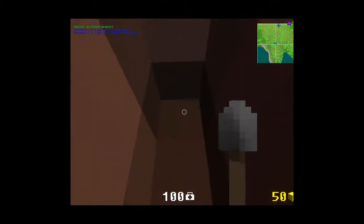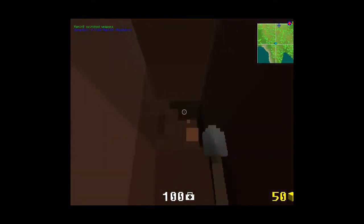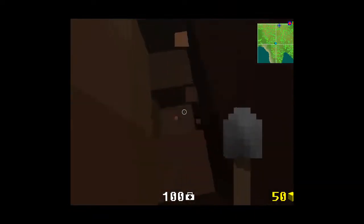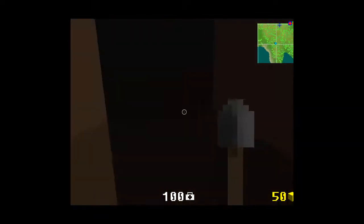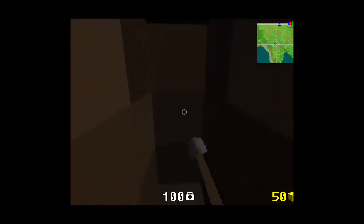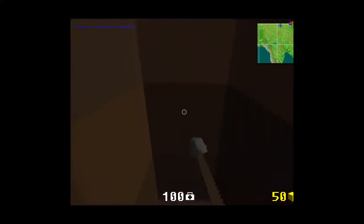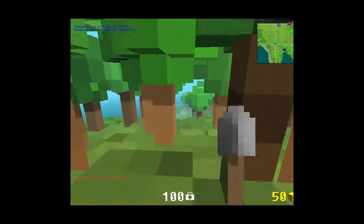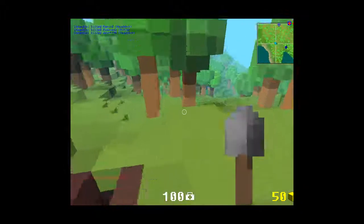If you hold left click, you will dig just one and it takes about two hits. And now you can just dig a tunnel all the way over to the enemy's base — which right now I'm not, I'm digging in the complete opposite direction. So let's go ahead and go over to the enemy's base.